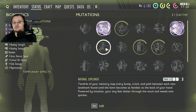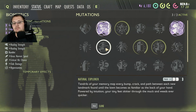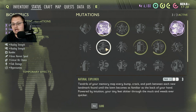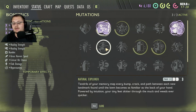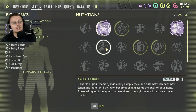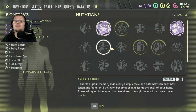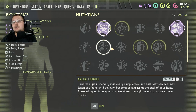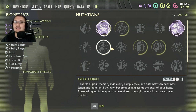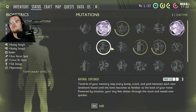Natural Explorer — tendrils of your memory map every bump, crack, and path between each new landmark you find until the lawn becomes as familiar as the back of your hand. Powered by intuition, your tiny feet skitter through the muck and weeds even quicker. In other words, you'll be able to move a little bit faster once this is fully unlocked. To unlock it, just go around and find different landmarks in the backyard. Not hard to do — a lot of people fill out this perk in about half an hour.